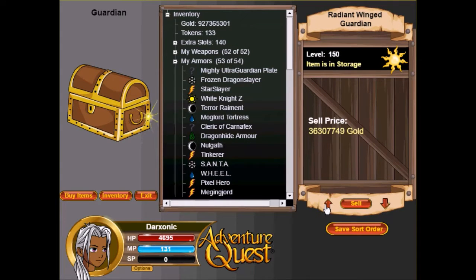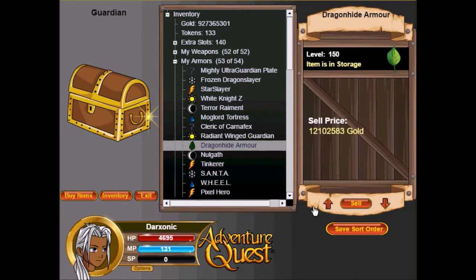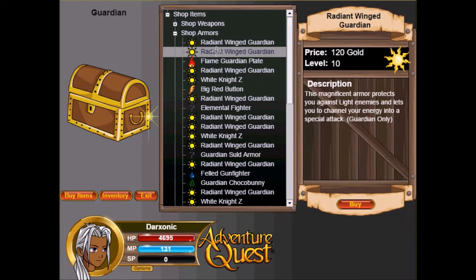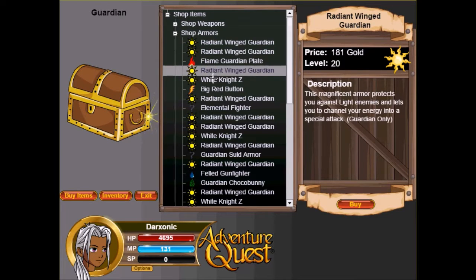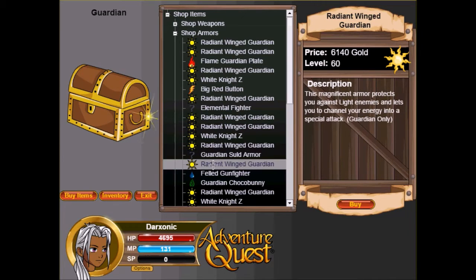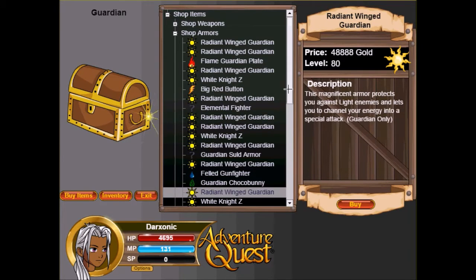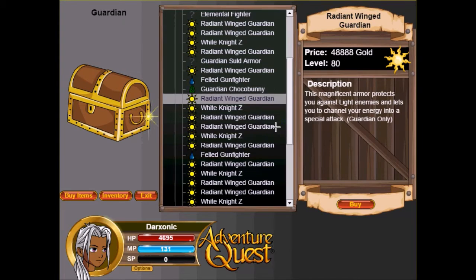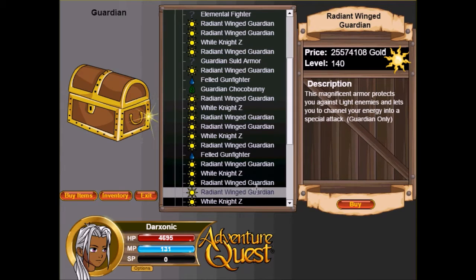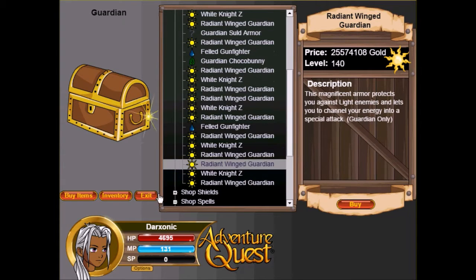Yeah, this armor goes all the way up to level 150. We're going to see the level gaps here in just a second. We're going to put Dragon High Armor on the side for a minute. So the levels are: 1, 10, 20, 30, 40, 50, 60, 70, 80 — seems like it's going in increments of 10 — 90, 100, 110, 120, 130, 140, and then 150. Alright, that's not too bad.